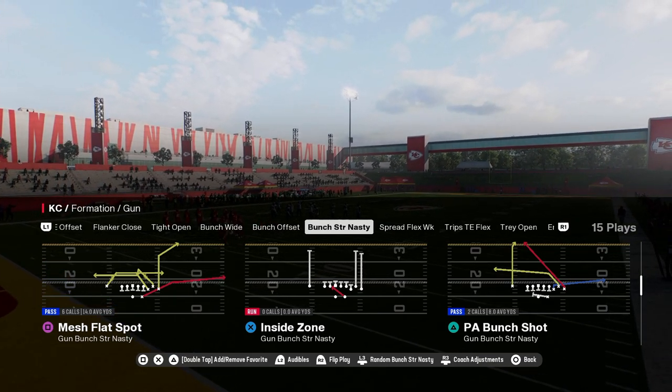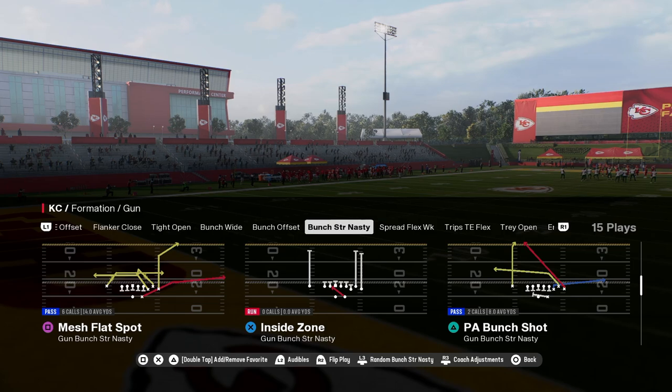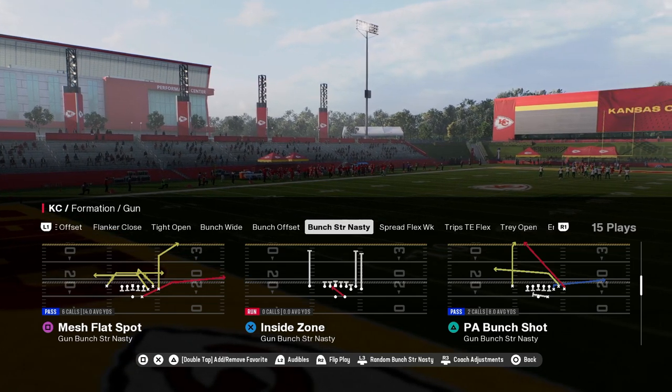How to beat cover two in Madden 25: mesh flat spot out of the play formation gun bunch strong nasty. This is in the Indianapolis Colts offensive playbook, probably the best offense in the game.